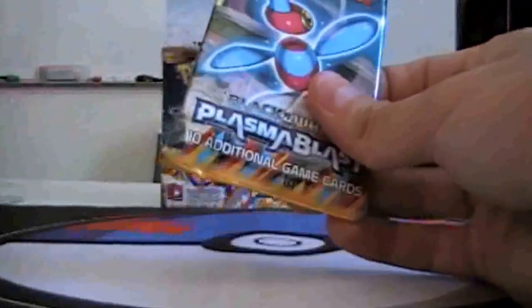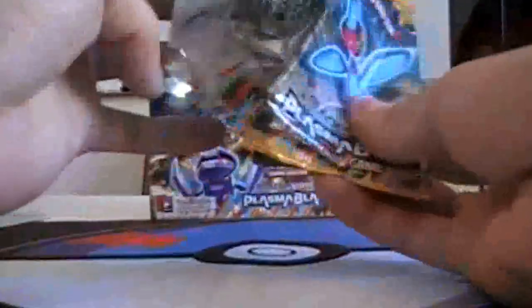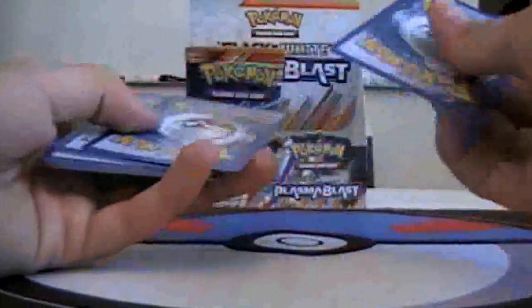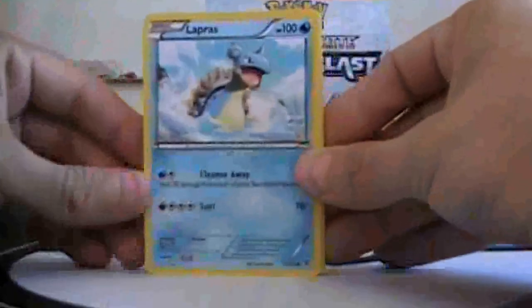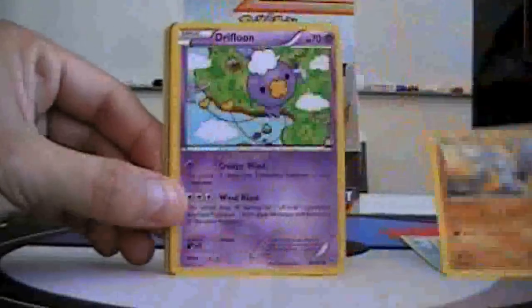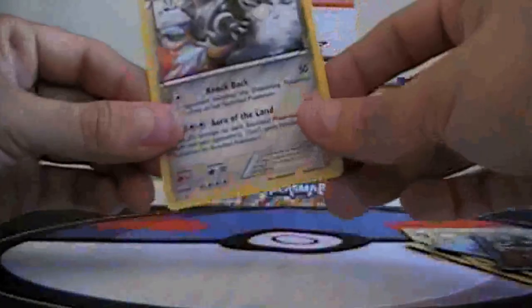I really hope to pull at least one more secret rare. Last box we only had three. Next pack: Leprous, Porygon, Sock, Drifloon, Vagon, Raticanth, Professor Juniper, War Turtle, Reverse Volcarona, and Egram.